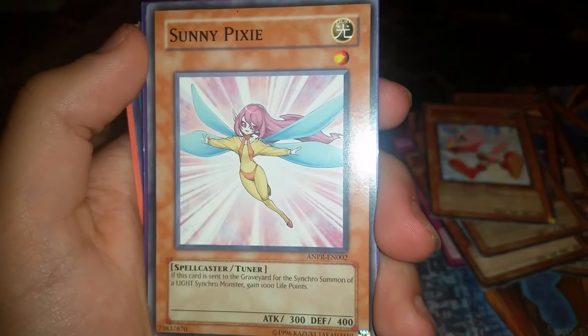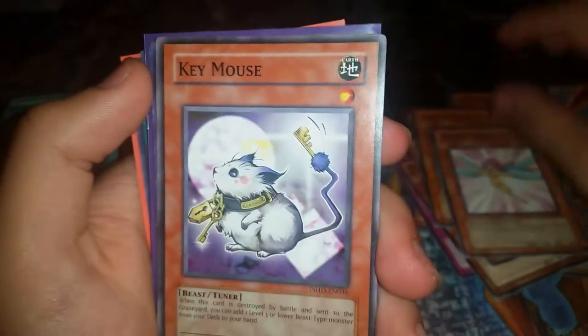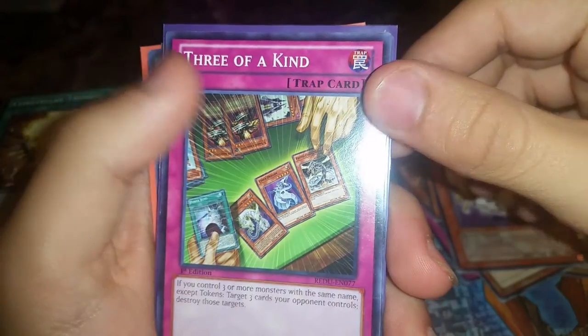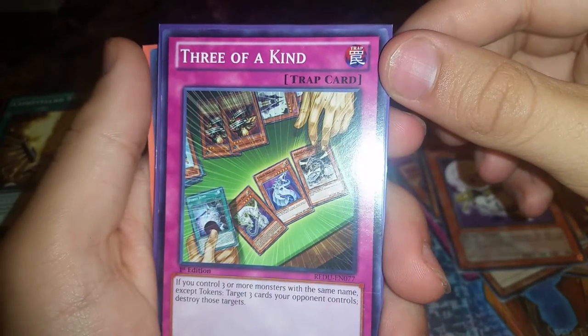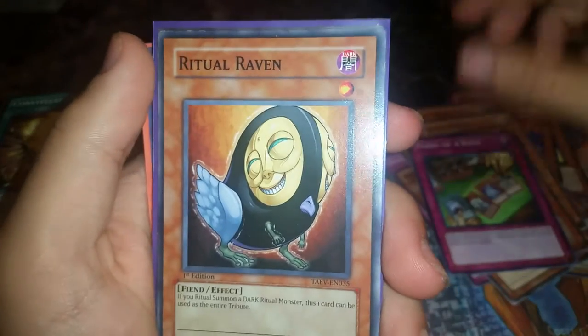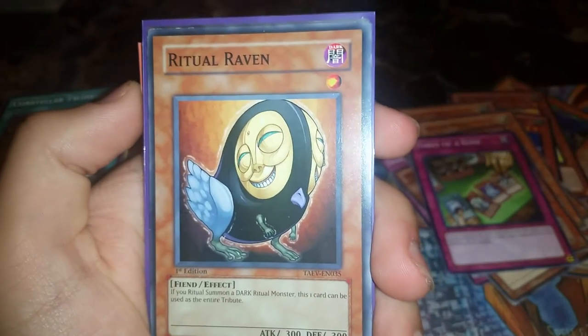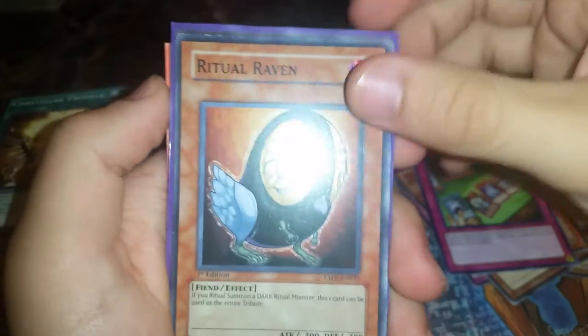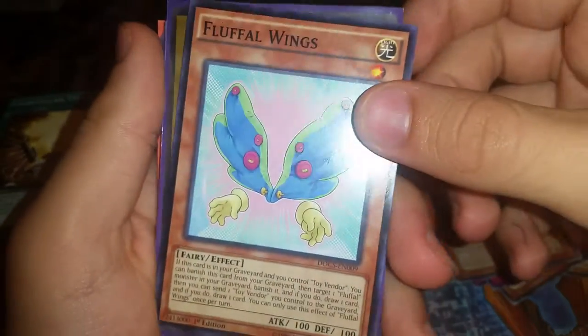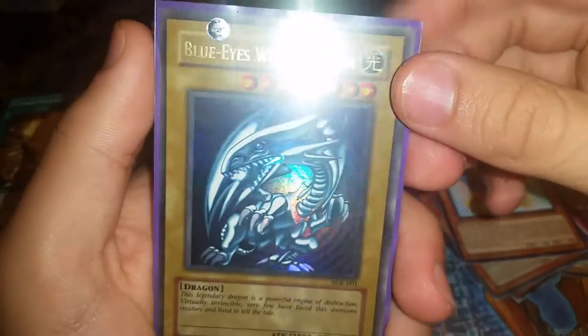Sunny Pixie — all uses of Fairy of Stars; if you have a course from the graveyard synchro summon of a light monster, it gains a thousand attack. Key Mouse — a beast tuner. Three of a Kind — if you control three monsters of the same name except tokens, target three more cards your opponent controls and destroy those targets. Ritual Raven — this guy can be used in rituals. Fluff Wings — really useful card.